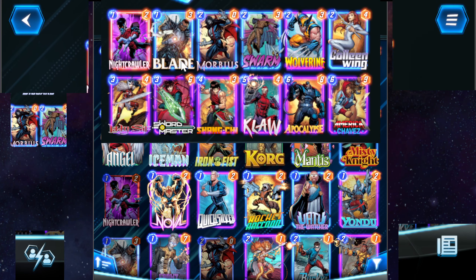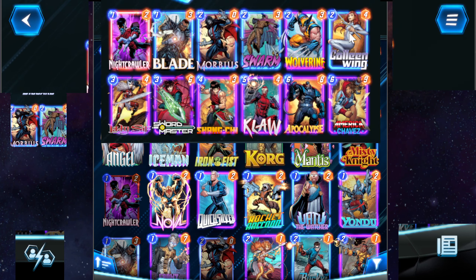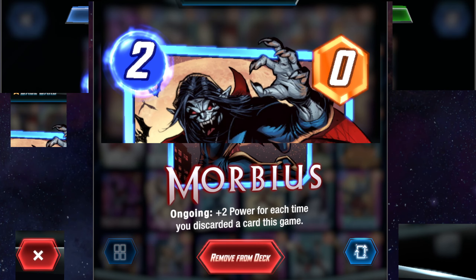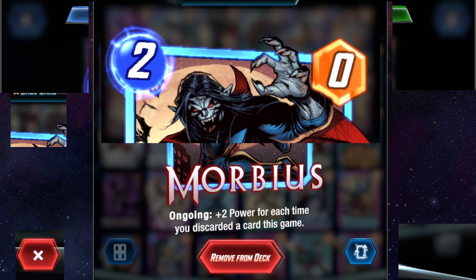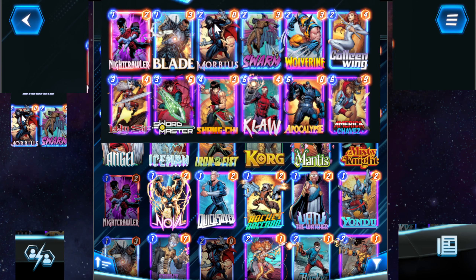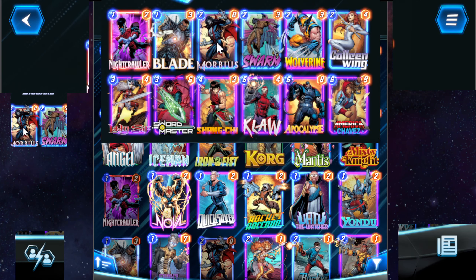The other big combo that you have is with Lady Sif and Apoc. They work extremely well together because Lady Sif discards your highest cost card, which is Apoc — basically Colleen Wing but the opposite. So these two work really nice together. And it's actually Morbin time — I like using Morbius in the deck. It's not that good, but with the combination of Blade, Colleen, Lady Sif, and Swordmaster, we actually get 4 discards. That means this is effectively a 2-cost 8-power card, which is pretty good.